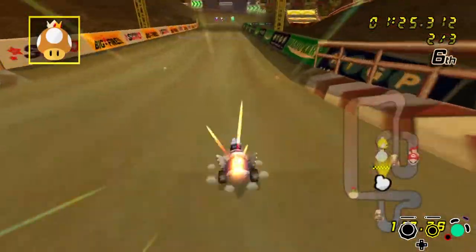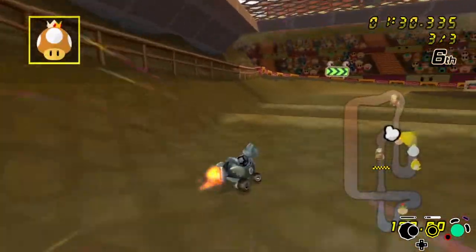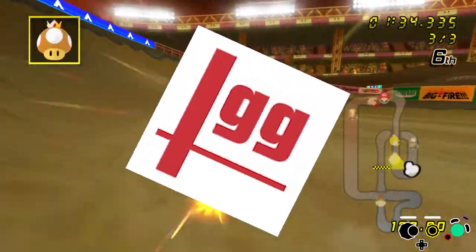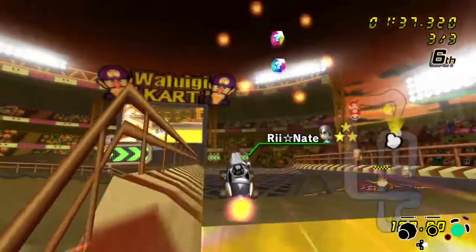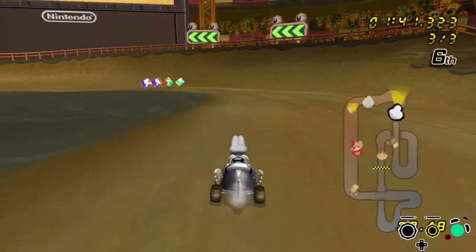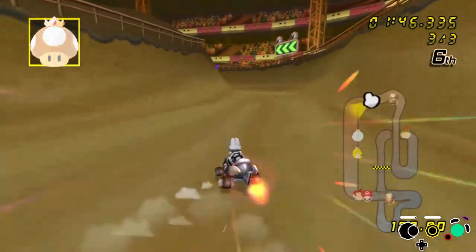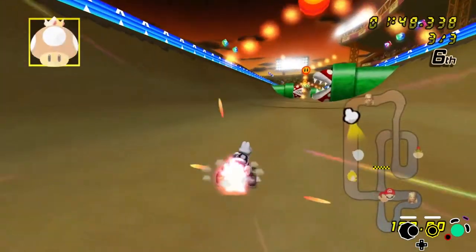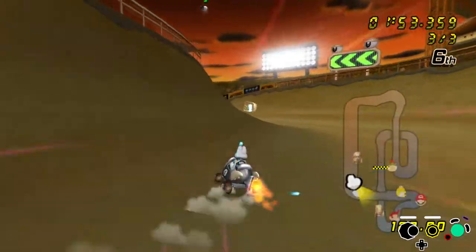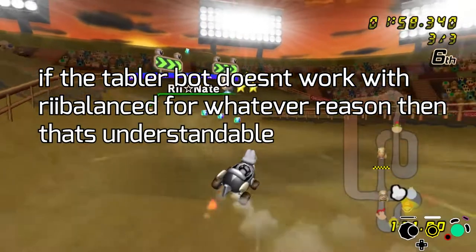I know virtually next to nothing about TOing, but during the downtime between GPs I saw brackets were done manually on a separate document instead of Start.gg. Doing the bracket on Start.gg provides people a one-stop place to view brackets and looks much nicer. Similarly, tables also seem to be done manually instead of via the Mario Kart tabler bot on Discord. Though it would take some time to set up correctly, it makes the tabling process much easier and looks nicer.